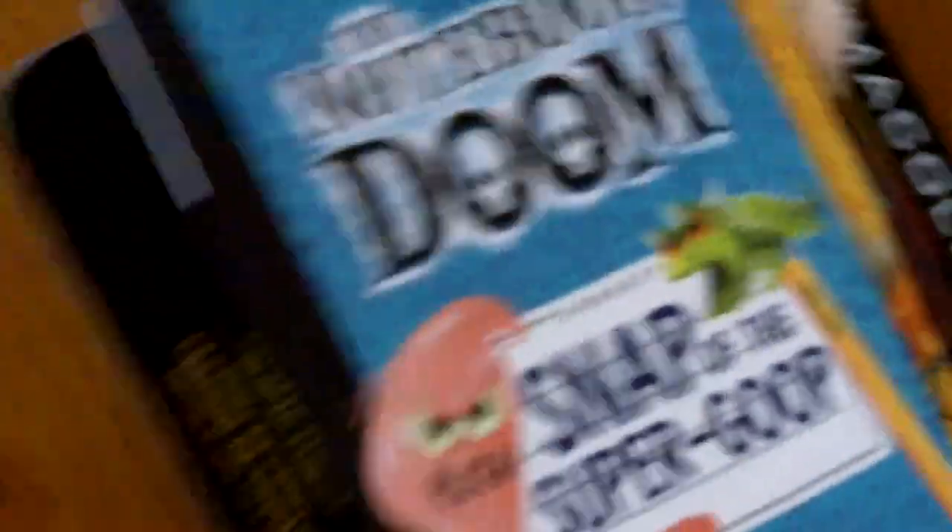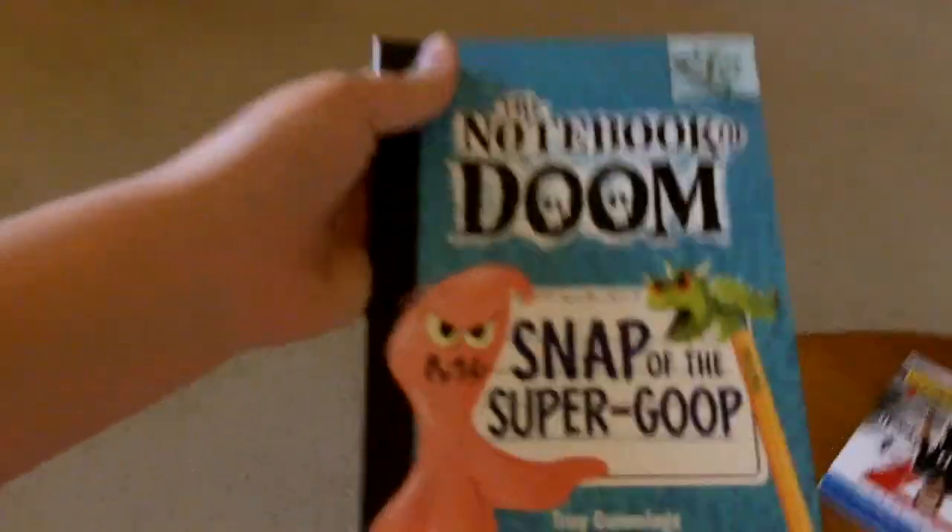Then we got Elmo, that's my favorite TV show, and then first Foxy, and then I have Bonnie somewhere up here. I showed you guys outside that we actually found and finally found the 10th book of Notebook of Doom - Snap of the Super Goop - but I don't have all of them, I do not have the entire series.